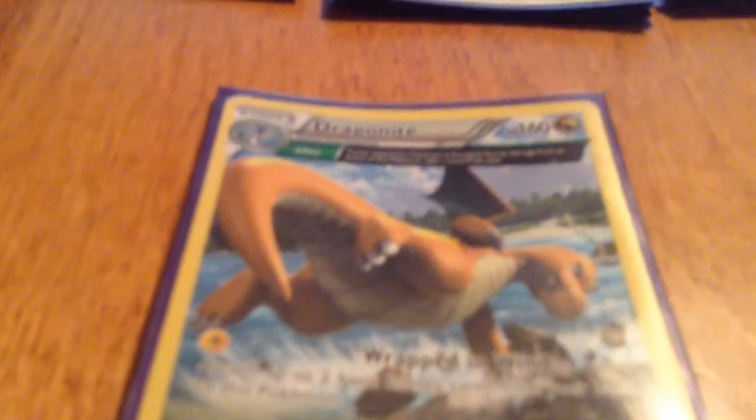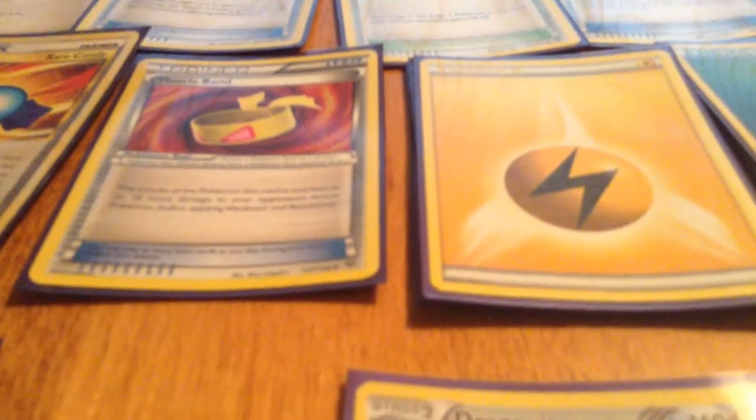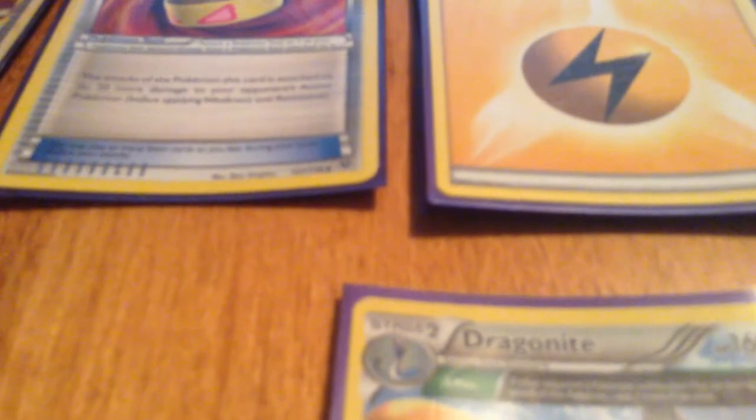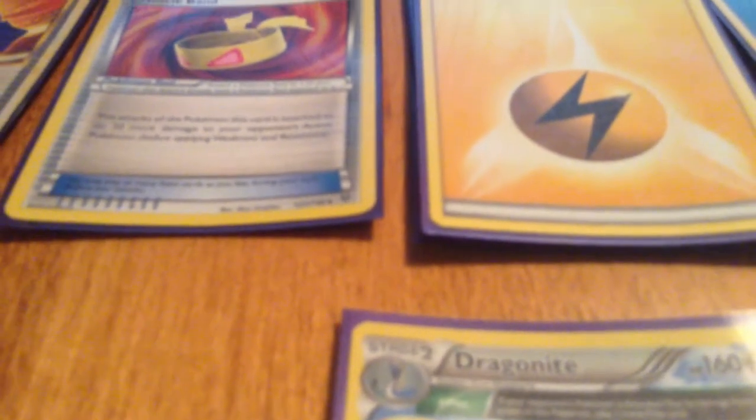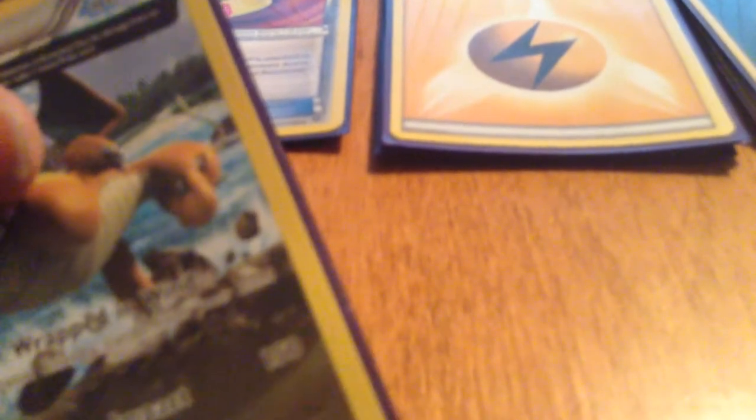And then there's the Ancient Trait Dragonite with two attacks. Wrapped in the Wind costs one Electric and lets you attach up to two basic energy cards from your hand to this Pokemon — it's pretty much a free attachment. And then Heavy Metal Impact costs three Grass, one Electric, and one Colorless for 150 damage, which is pretty good for a Stage 2. Plus he has the Delta Plus Ancient Trait — if your opponent's Pokemon is knocked out by damage from this Pokemon, take one more prize card. It's kind of like Lugia's Overflow. But you don't really get Dragonite out to attack that often.